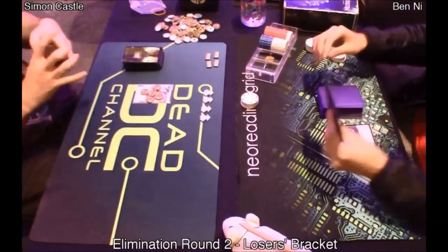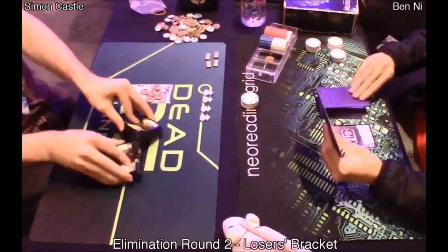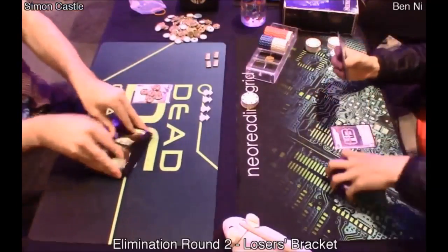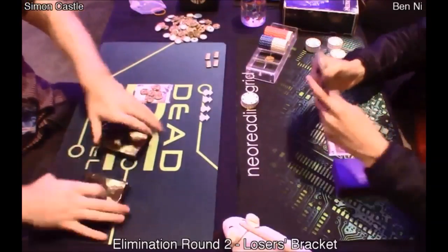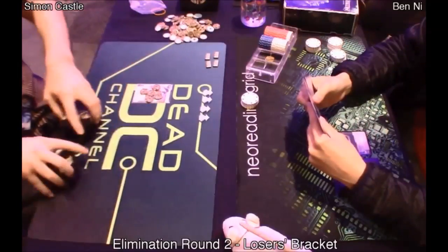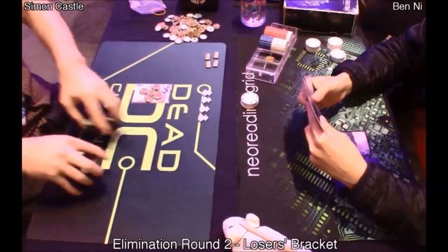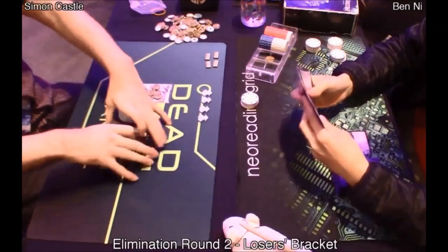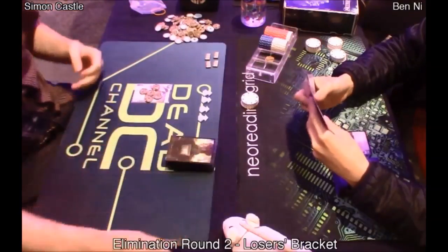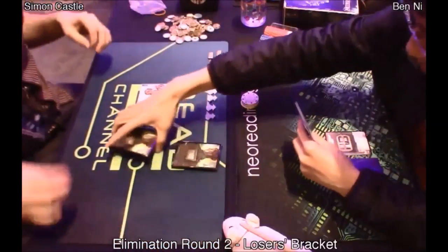Across me is my opponent, Simon. Simon surprised everyone by making the top 16 - not because he's a lousy player, but because of his IDs. Geist wasn't the most conventional ID; it's strong, don't get me wrong. But he also brought along Jinteki Biotech, the flip ID, and made top 16 with it. That is an amazing achievement. Props to my opponent for that.